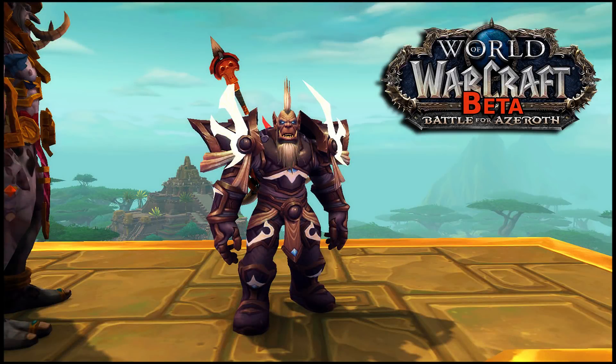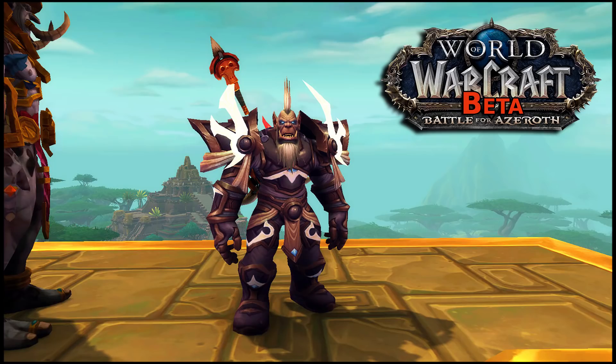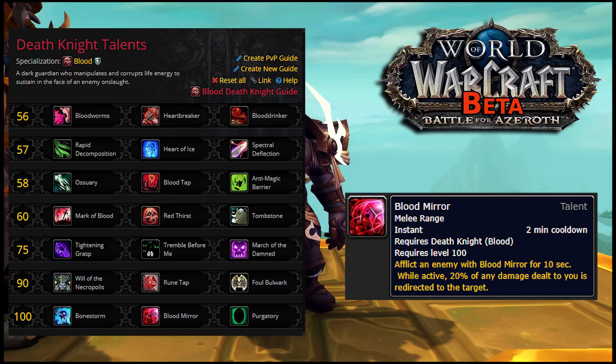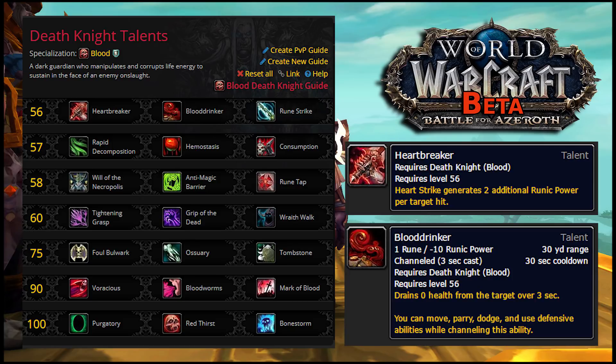Now that we've covered all the base class stuff, let's go over the talent revamp, which basically looks like Blizzard took the Legion talent tree and put it in a blender. Four old talents are completely gone: Heart of Ice, Spectral Deflection, and Tremble Before Me were all not great talents and needed to go. Blood Mirror was a great talent — too great, as it turns out — and Blizzard didn't like how it rewarded players for intentionally taking extra damage. Heartbreaker and Blood Drinker are exactly the same as they were in Legion.